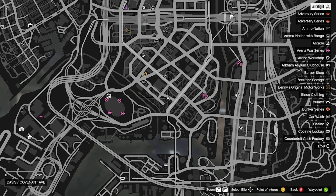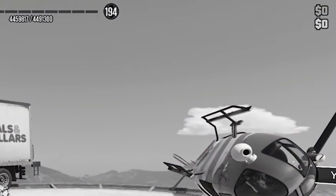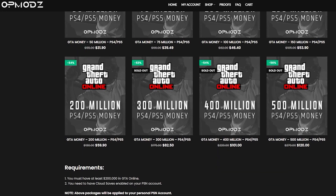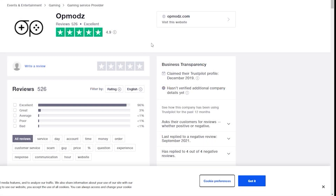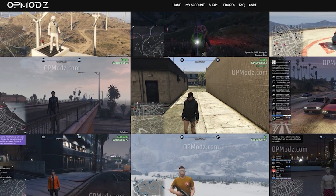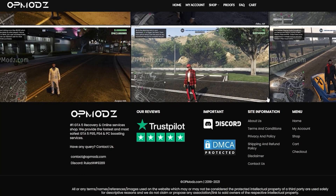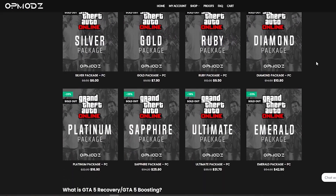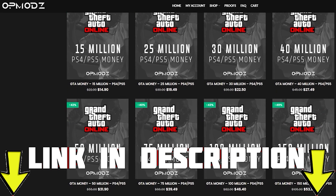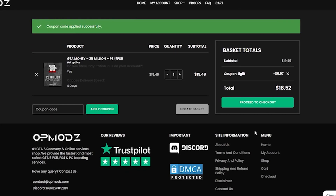Before we begin with the next one, let's talk about the sponsor for today's video. Are you tired of being broke in GTA Online and just wish you had more money? Then OP Mods is the website for you, with boosted accounts, modded services, and high-star reviews on Trustpilot. They provide proof of work so you don't have to worry about getting scammed, and they cover PlayStation, Xbox, and PC. The link is in the description — use code 'Discount Legit' for a 5% discount on all purchases.